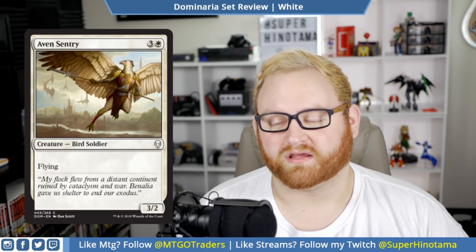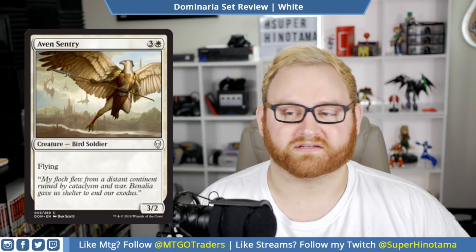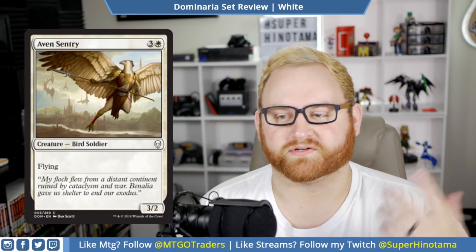Moving on, we have Avon Sentry. This is a four mana 3/2 flyer. Very simple, very straightforward. You're going to pick this as a mid to top end pick in draft and sealed — probably more in draft than sealed, since your pull might not be as impactful in a sealed deck list. But I do like this card overall, and of course the art is fantastic.